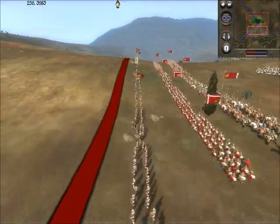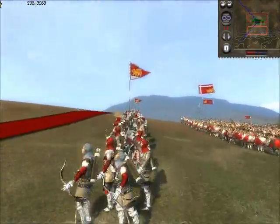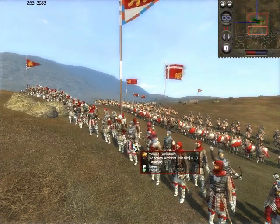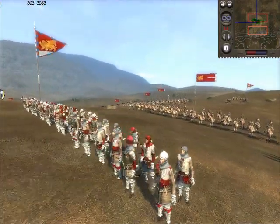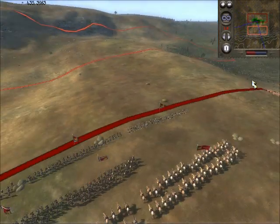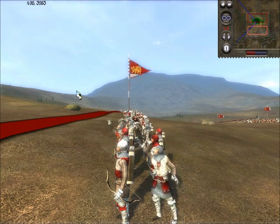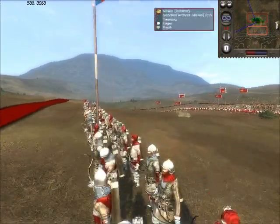I have two units of Musketeers — very good range, lots of damage. They're backed up by two units of Venetian archers. I like Venetian archers; I think they're very flexible. One of the things you can do is put your Musketeers in front and have the archers fire over them. They also have flaming ammo, which can sometimes be useful.